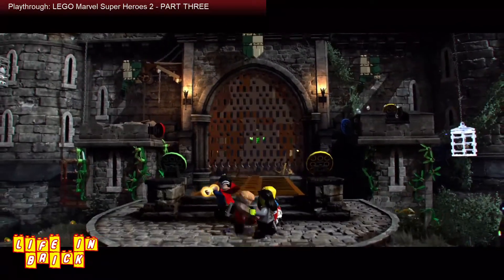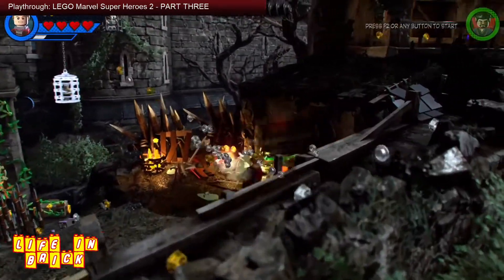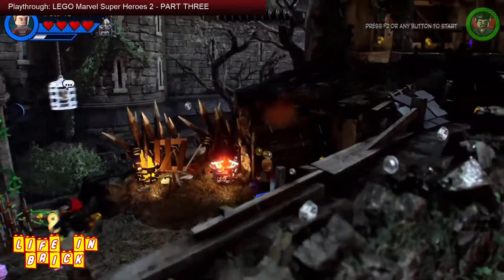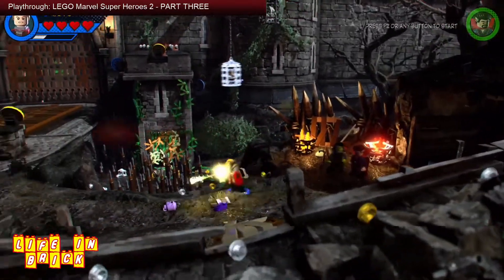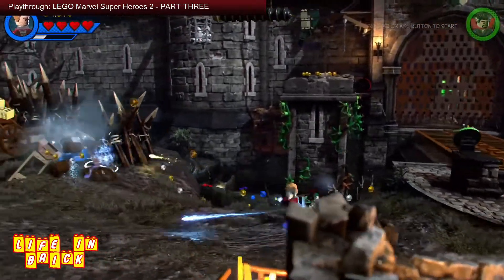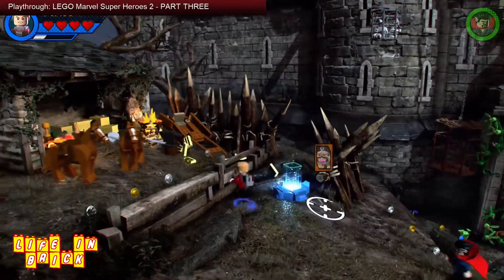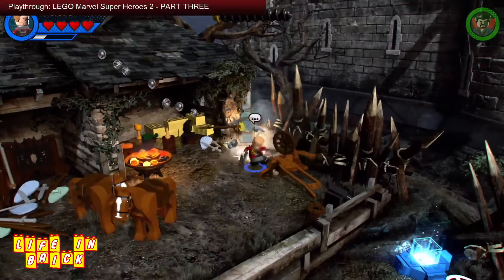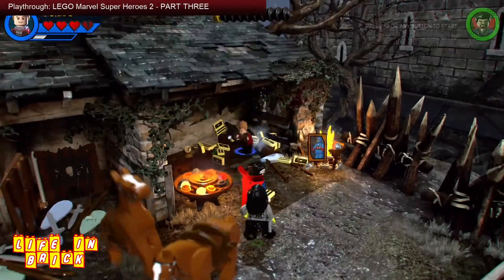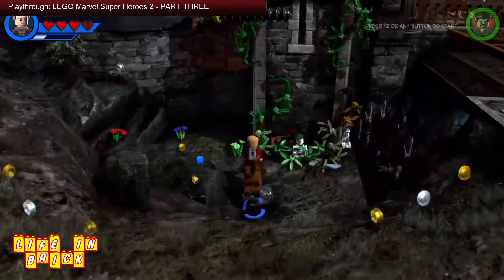We've got to get through this gate. Let's start by getting these bad guys, destroy some stuff, get some studs — I like the studs. I love this castle detail by the way, it's awesome. It's a shame they didn't make an actual castle Lego set — they had a good opportunity to use some of those old sets from the 80s and 90s — but they're going for a more pseudo-realistic look. Who cares — I'm Star Lord and I'm on a horse!